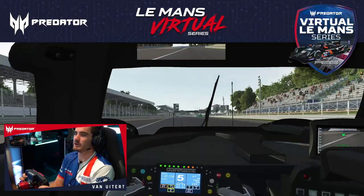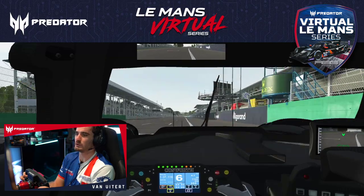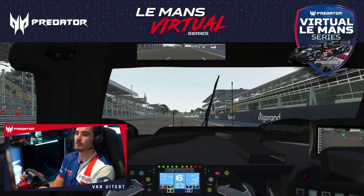Here we are starting the lap in Monza. It's important to have a good exit out of Parabolica for the long first straight.